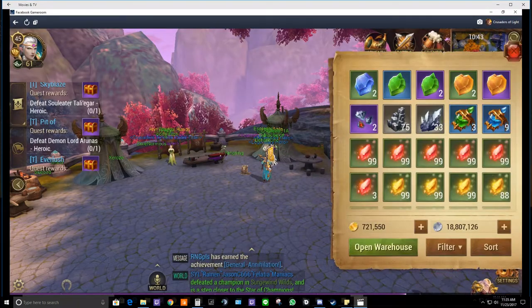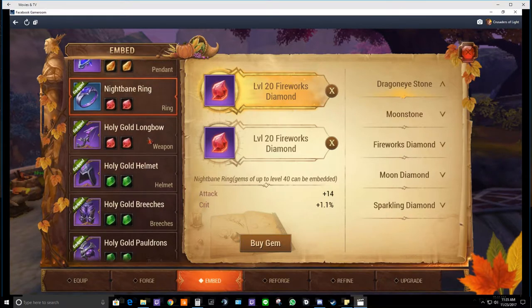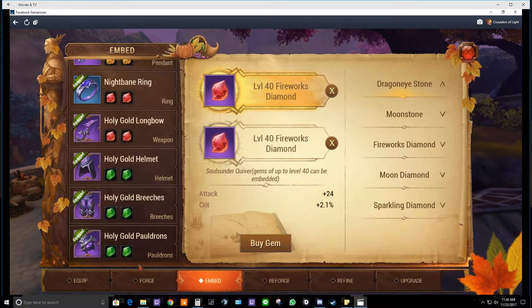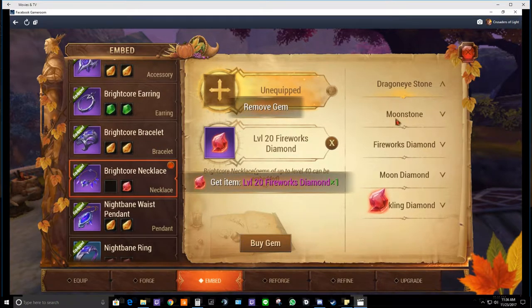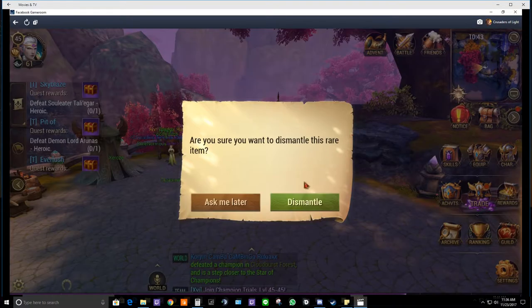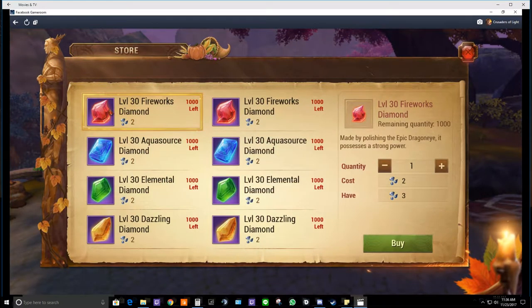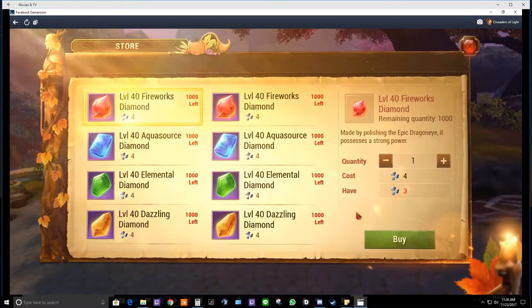We're going to increase it even more by dismantling the level 20s to get bonus shards toward more level 30s. I realized during this video there's enough to purchase two level 30 diamonds, which gives an extra eight attack — four from each. When you trade them in you get an extra four because it was 14 for level 20s — and you maintain the 1.1 crit percentage.